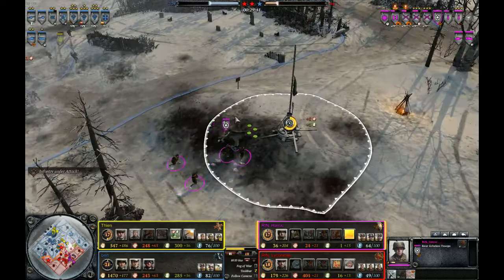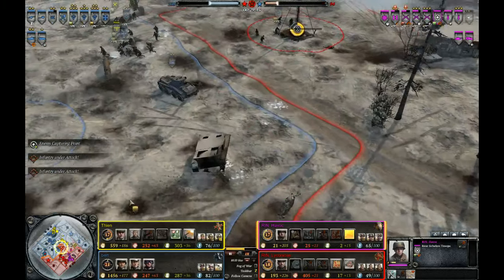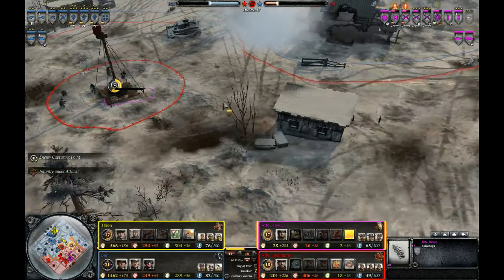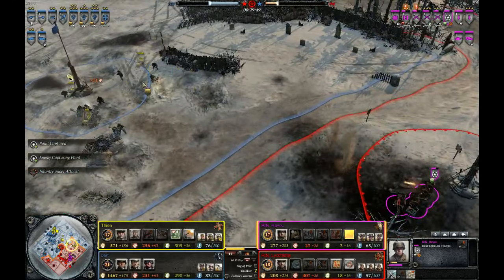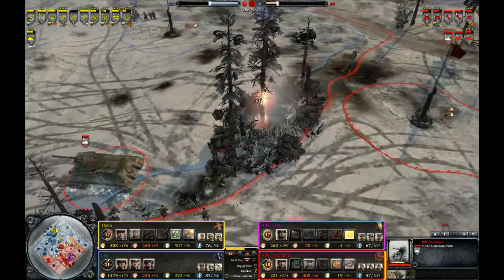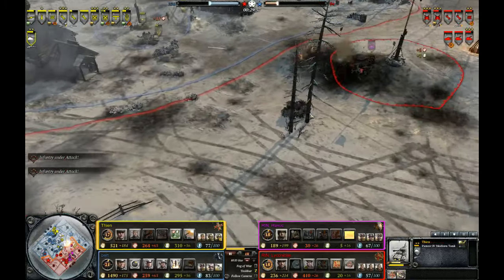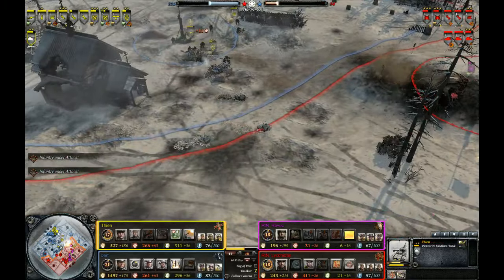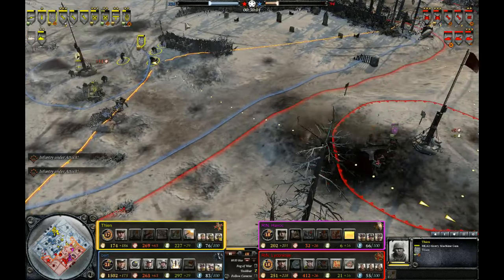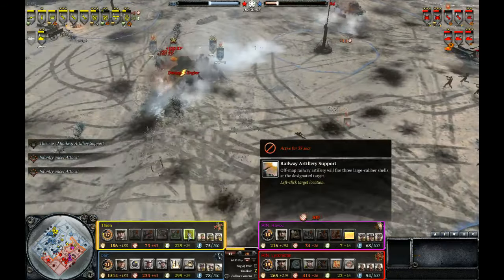The Allies definitely need to get some map control back under their belt because right now it's been their Achilles heel the entire game. They had a bright moment in the mid-game where they pushed with their infantry before the Panzer IV came out. The Panzer IV has been devastating to the Allies — 22 kills — along with these machine guns that have been constantly rebuilt despite their losses.